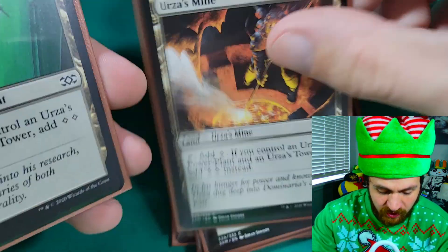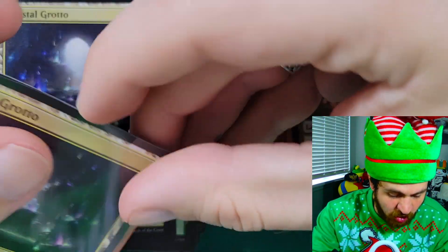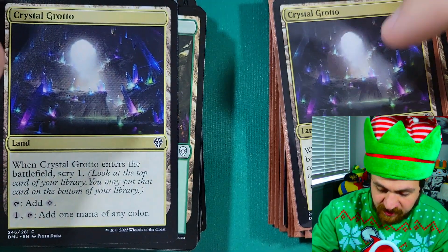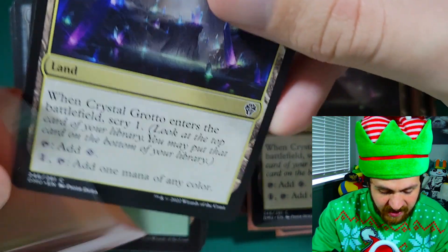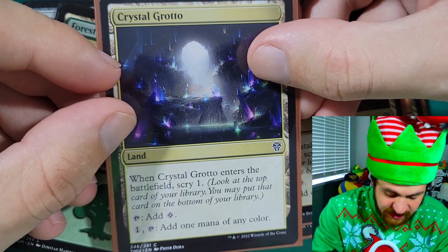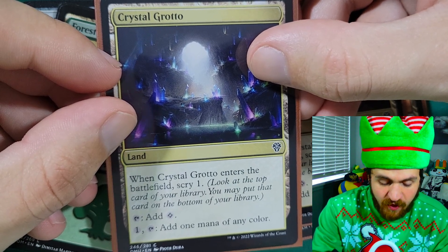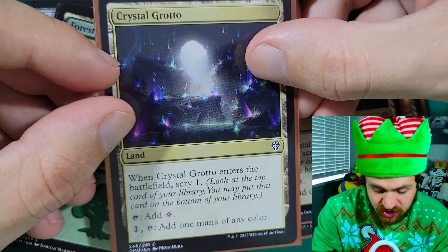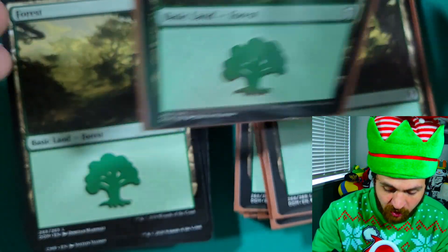This deck plays four copies of each Urza's land, and the goal is to drop huge creatures and cast huge spells by turn three. The rest of the lands aren't too crazy — we have two copies of Crystal Grotto, which enters the battlefield tapped and lets you scry one. It taps for colorless mana, or you can pay one mana to add one mana of any color. Scrying lets you look at the top card of your library and pitch it to the bottom if you don't want it.